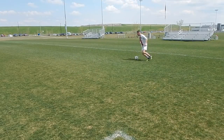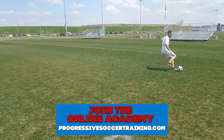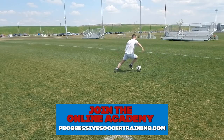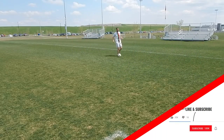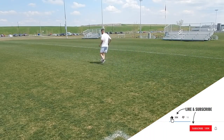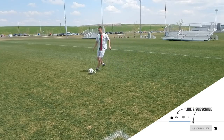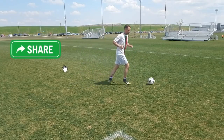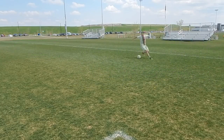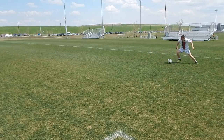The best dribblers dribble with a low center of gravity. They get low to the ground. Their touches are sharp. They change direction quickly. Most players, when they're on the ball, they're too upright. There's no bend in their knees. They don't get low to the ground. They can't protect the ball, they can't shield the ball. Obviously this is very overemphasized, but this is how most players turn and dribble. When you're dribbling, I want you to focus on the quality of your body movement as much as the quality of your touches.